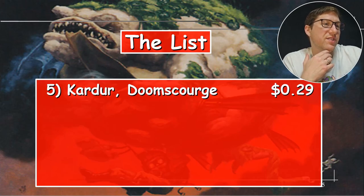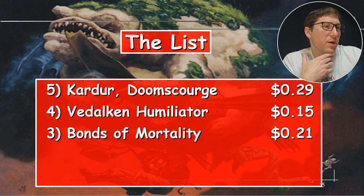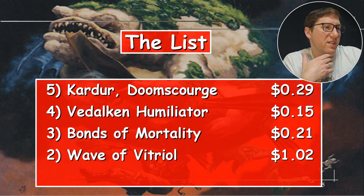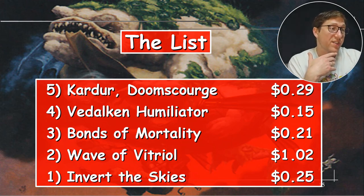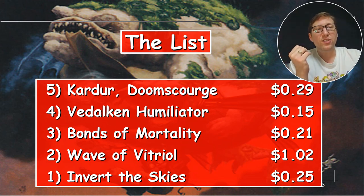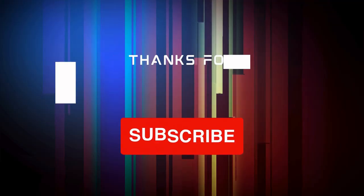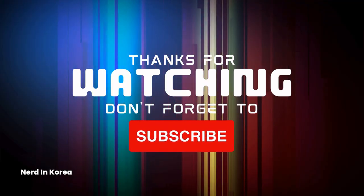Here's the list: Kardur, Doomscourge at 29 cents; Vdalkan Humiliator at 15 cents; Bonds of Mortality at 21 cents; Wave of Vitriol at $1.02; and Invert the Skies at only 25 cents. Almost all under a dollar — so close! Anyway, take it easy.